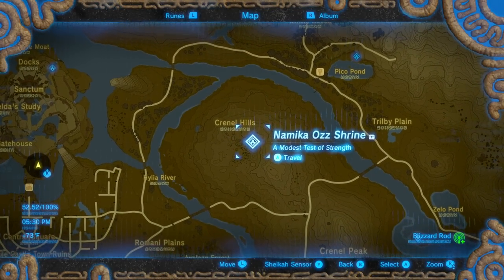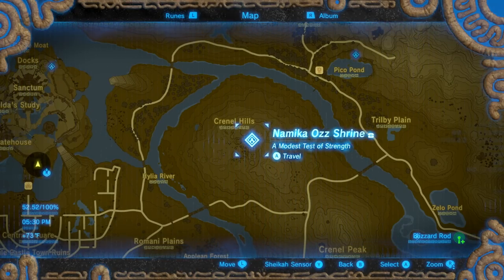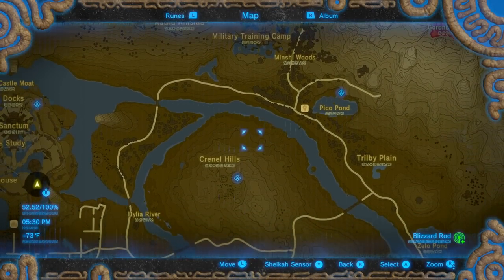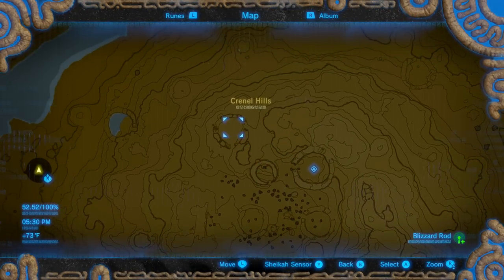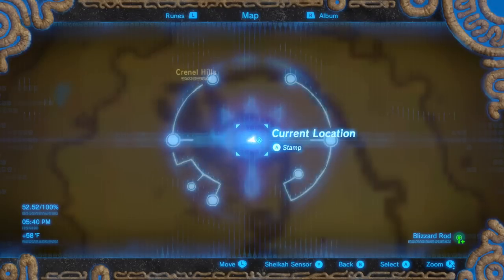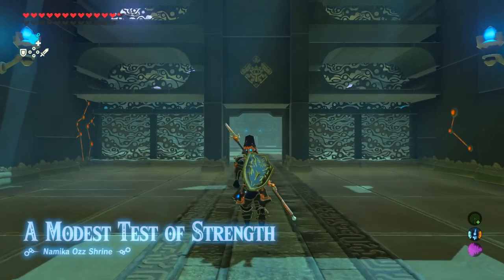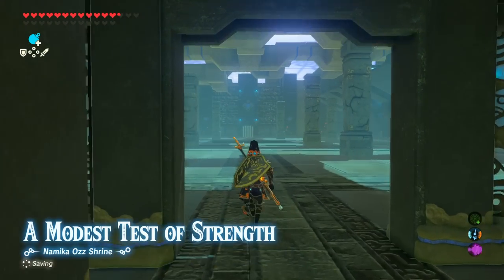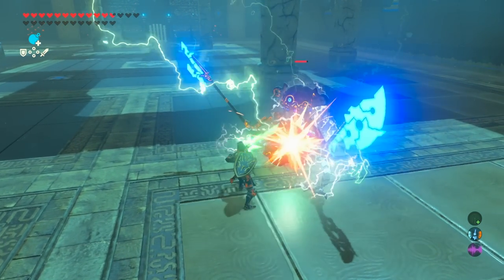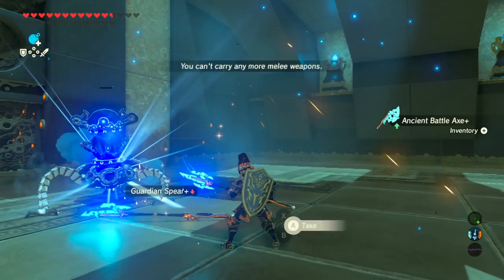We have two shrines left. The next is the Namika Oz Shrine inside Colonel Hills. The easiest way to get there is to use Revali's Gale from Woodland Tower and fly over. Inside this extremely large rock formation are several circle structures — the shrine is in the largest one. If it's raining you don't need to climb; just walk through the west side. This is a modest Test of Strength against a Guardian Scout Version 3. Use lightning or ice-based weapons to disable it and sneak in some hits, then grab your item and Shrine Orb.